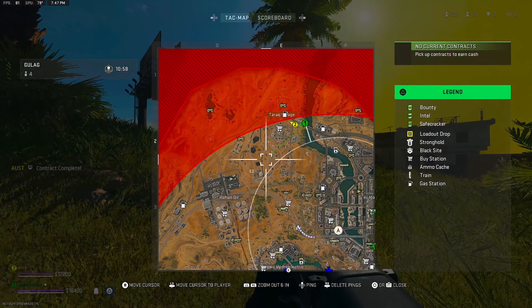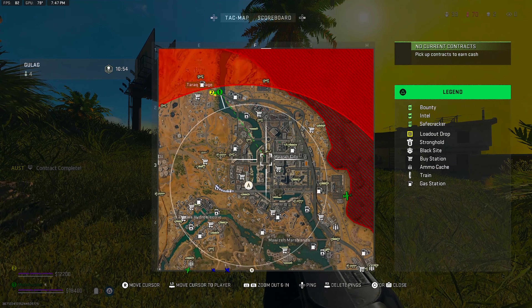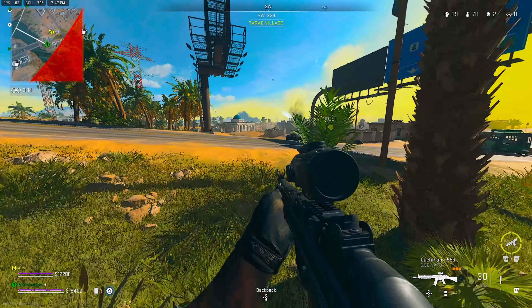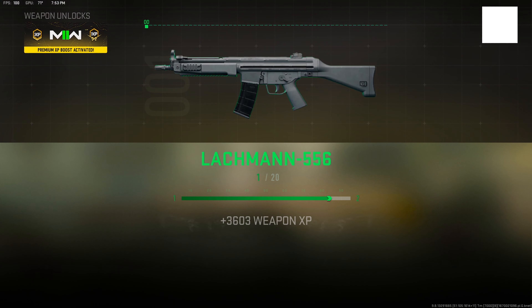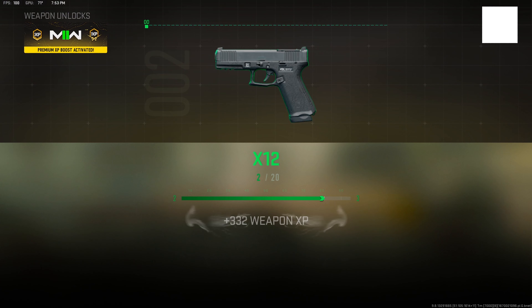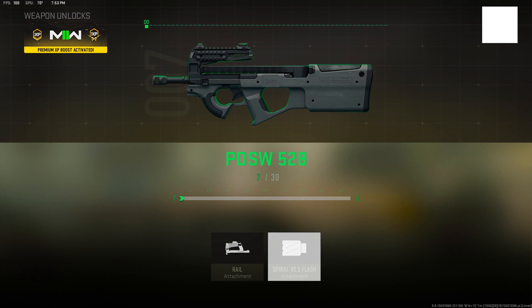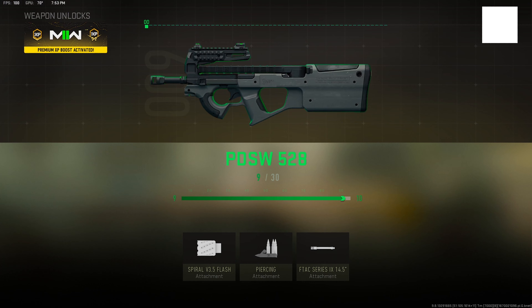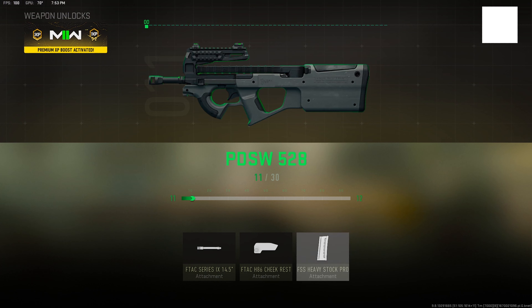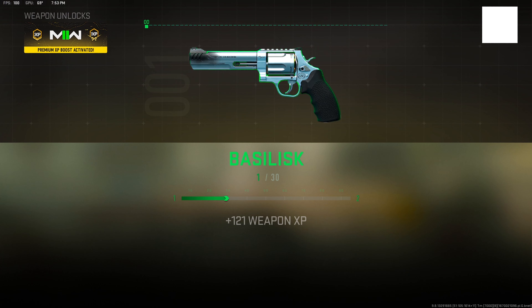That was the last contract I did. I feel like I could have got a little bit more, but if you are doing this with a friend, I recommend doing these very quickly because a lot of people in this game are also going for these contracts. Right here the game is over and I'm just getting a lot of XP towards these weapons. I got 20,000 XP just for doing literally two contracts. Now imagine if you have a squad and you get like four contracts — if you keep doing this every single game, you'll easily max out your weapons.